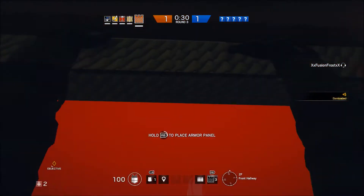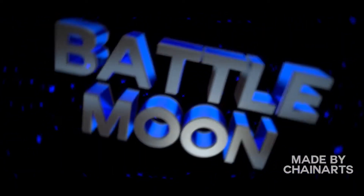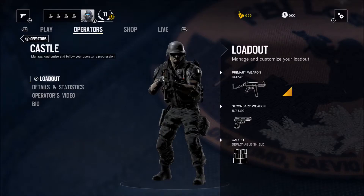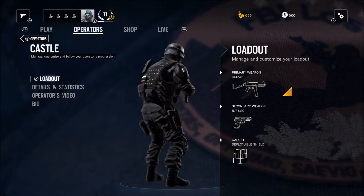You know what they say, Kevlar panels keep the attackers at bay. In this video I will be giving you a guide on Castle, an F.B.I. Defender in Rainbow Six Siege — that's what the thumbnail shows you.